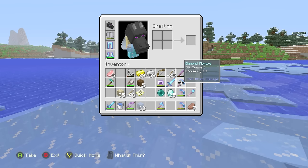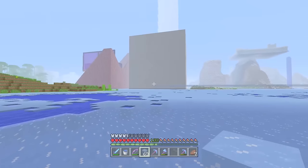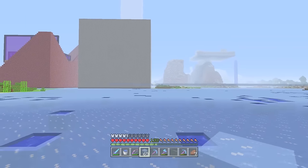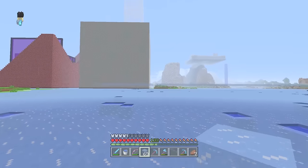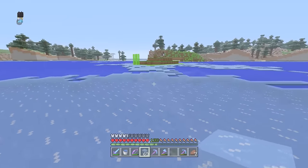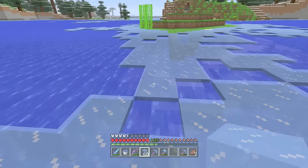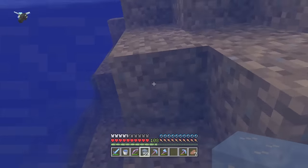I got a brand new silk touch pickaxe from the End, so I'll use this one first - might as well use it up. We're going to make this happen as a straight pathway, all the way from there-ish. I'm going to say across this side of the cobblestone, and then straight this way, so I can just hit forwards and take some lefts and rights if I want to. Stuff like this where I could fall down, we're going to patch up.